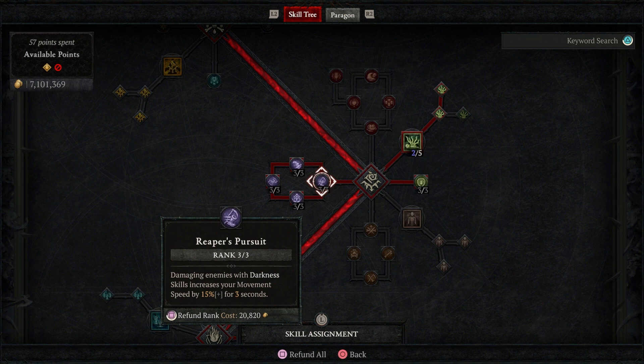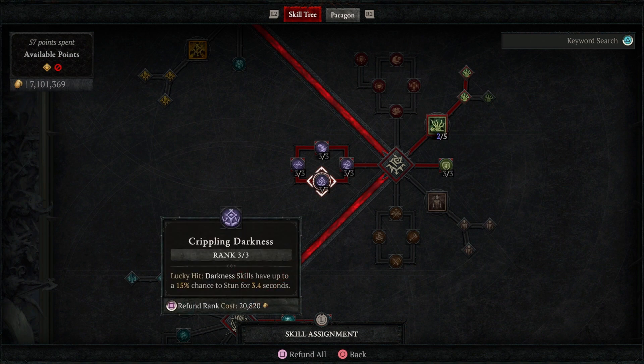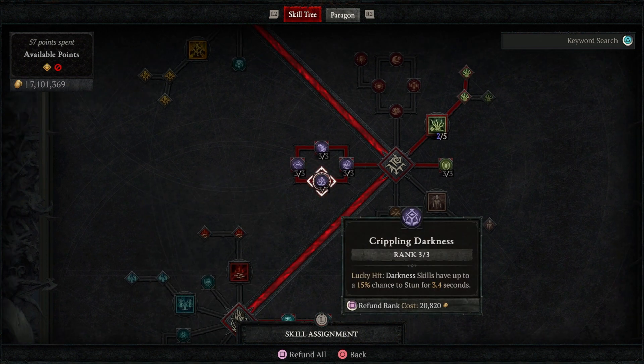We're taking all of the Shadow passives. Reaper's Pursuit gives us movement speed when we damage with Darkness. Gloom gives extra damage with Darkness skills stacking up to 18%. Crippling Darkness gives our Darkness skills a lucky hit chance to stun — which is why we want Lucky Hit — because getting that stun will proc the 20% damage to controlled enemies. Then we have Terror, which does 9% damage to slowed enemies (Blight slows them) and 9% bonus damage to stunned enemies (Crippling Darkness stuns them), so it compounds on itself for up to 18% extra damage.